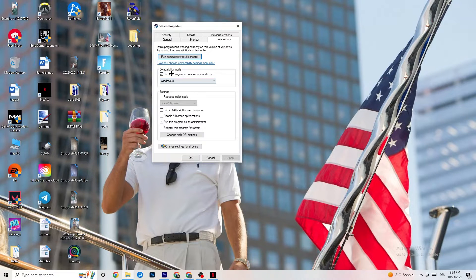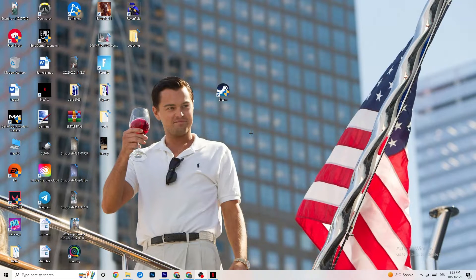Once the Properties tab opens, click on Compatibility. Copy these settings: enable 'Run this program in compatibility mode for' and select the latest version of Windows available. Disable Reduced Color Mode, disable Run in 640x480 screen resolution, disable Full Screen Optimizations, and enable Run this program as an administrator. Click Apply and OK.